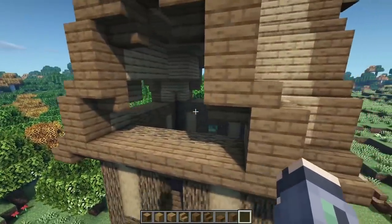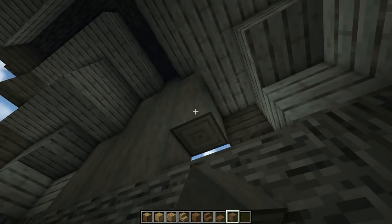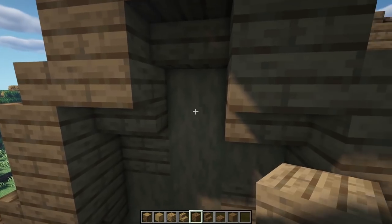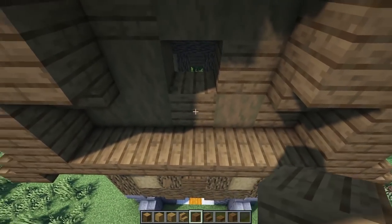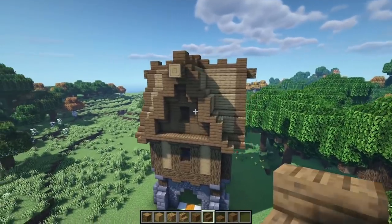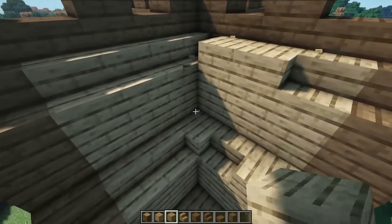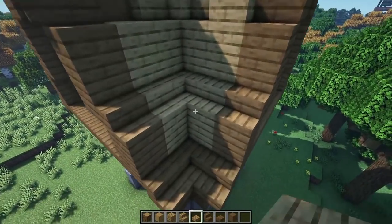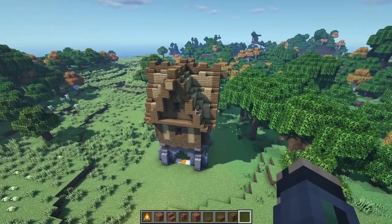Now start adding the interior part of the roof. Bring in some stripped spruce log and take it all the way up from top to bottom, covering all of these on the inside. Then come back in and scatter some planks throughout to give it a patched look. Put a window right in the center — make sure the bottom one's a plank, then put a stair on each side for that look. Repeat all the way around. Then break up full blocks by making some into slabs for a rustic, worn-in appearance.